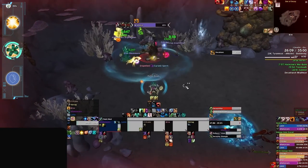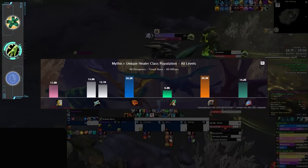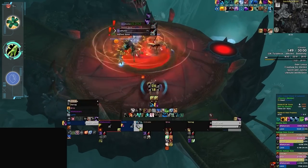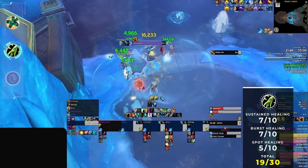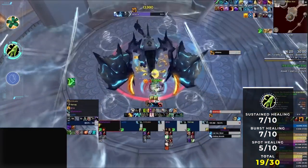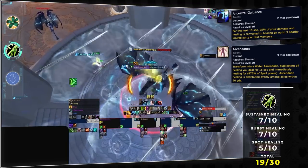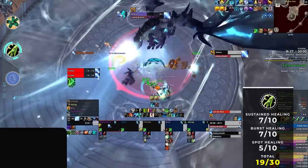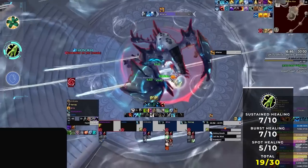Trailing close behind is Restoration Shaman, which might be confusing to some viewers — just looking at representation alone it would appear shaman should be ranked higher, since it outnumbers both paladin and evoker. However, shamans were obviously one of the best healers last season, making them very popular, which may have spilled over into 10.1. Shaman is definitely still strong but currently outclassed by paladin and evoker in higher keys. The main reason is that resto shamans can struggle with healing output. Sustained healing is covered well thanks to Cloudburst Totem and Chain Heal, and burst healing is moderately strong with Ancestral Guidance and Ascendance. Outside of those two cooldowns, shamans can struggle with repeated damage waves. The main drawback is how long it can take to ramp — shamans need to be a bit more proactive with healing, which can present a difficult learning curve.